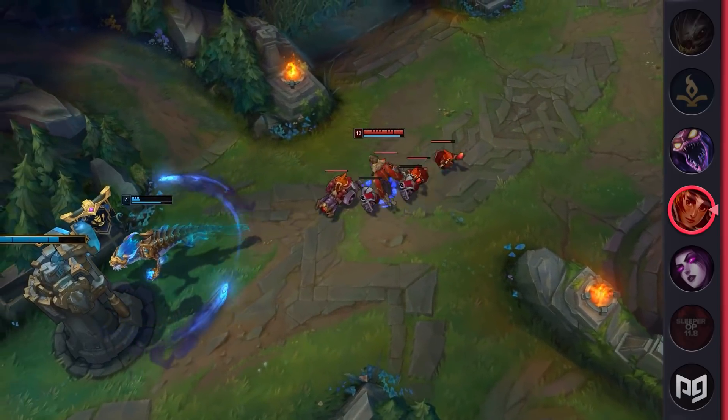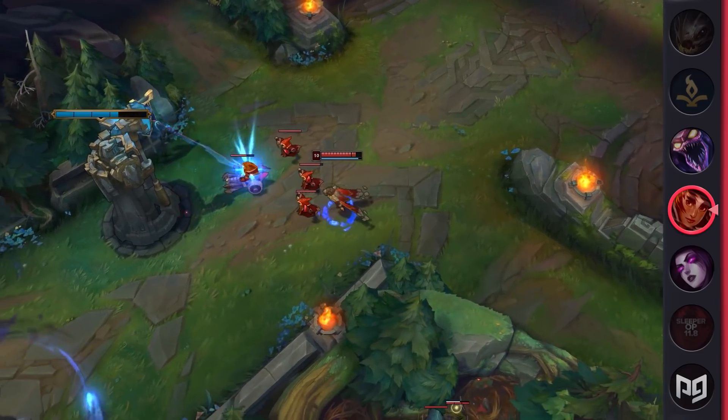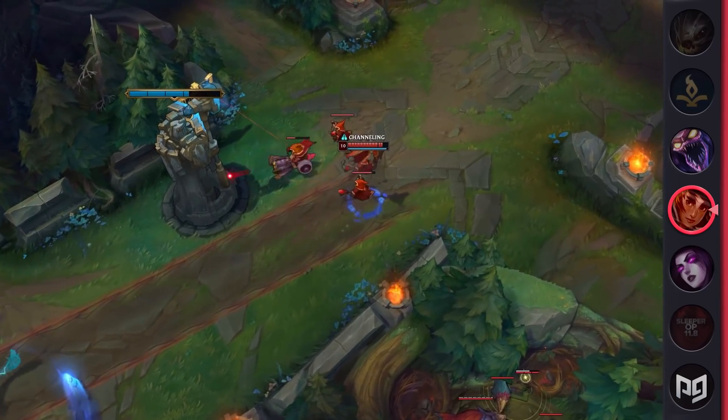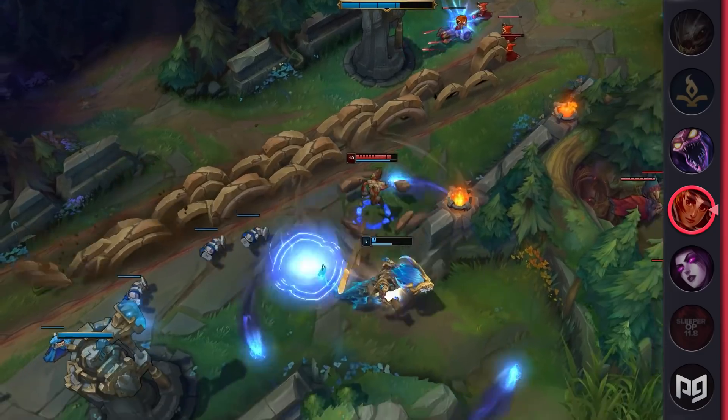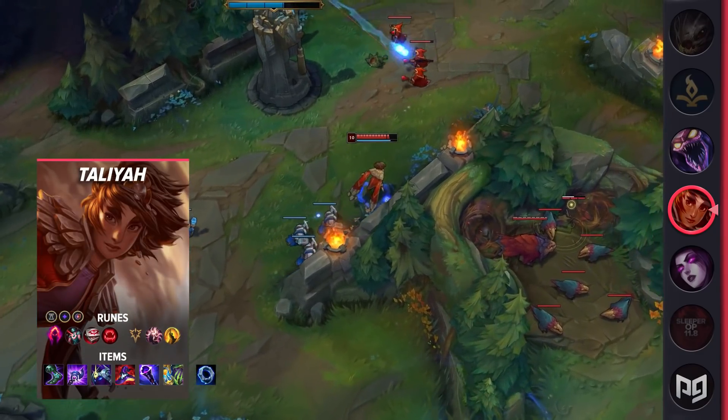Let your allies set you up for success. As the game goes on, you'll continue this playstyle — clearing waves and roaming to get kills elsewhere over straight-up fighting 5v5s when you can. If you're forced to group before you can make a pick, try to use your ult to split up the enemy team. Now that you know some of the playstyle, let's look at the builds.